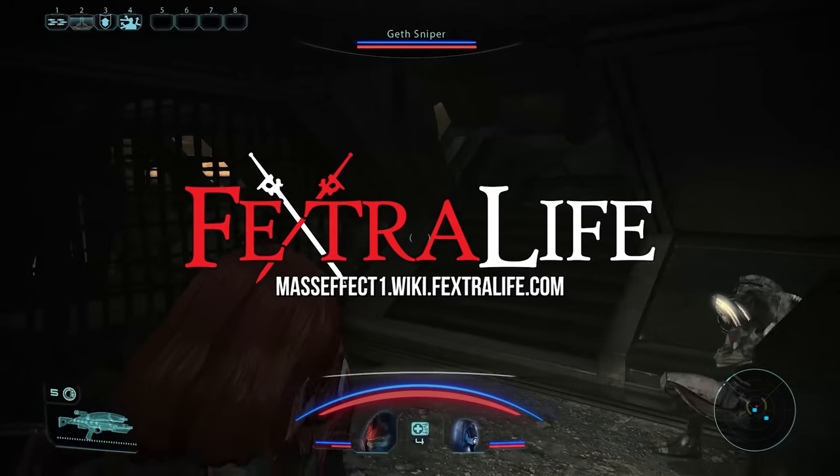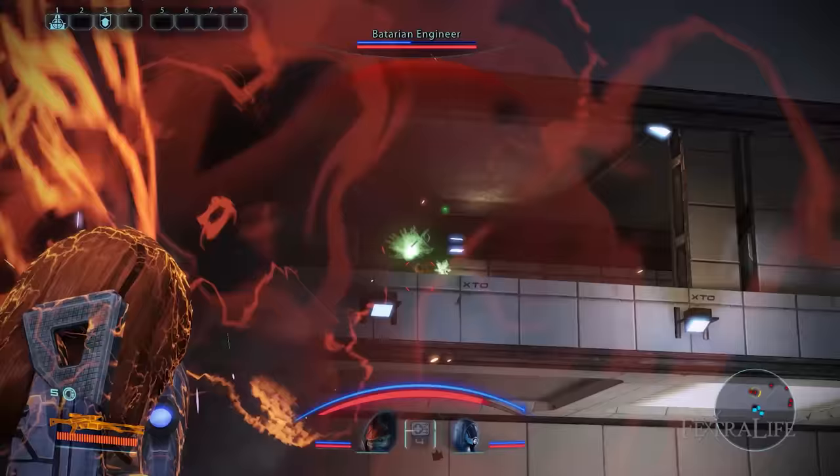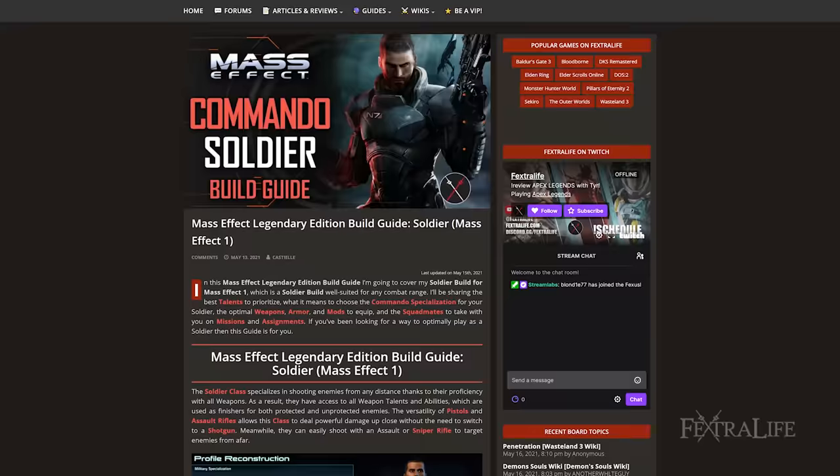In this Mass Effect Legendary Edition build guide, I'm going to be covering my Soldier build from Mass Effect 1, which is a Soldier build well-suited for any combat range. I'll be sharing the best talents to prioritize, what it means to choose the Commando specialization for Soldier, the optimal weapons, armor, and mods to equip, and the squadmates to take with you on missions and assignments. If you've been looking for a way to optimally play as a Soldier, then this guide is for you.